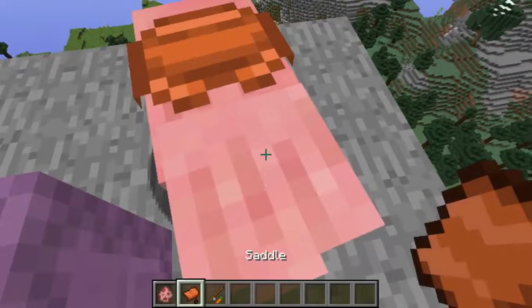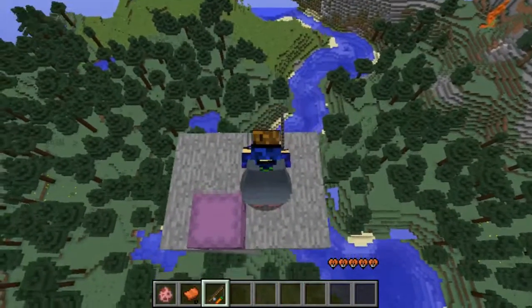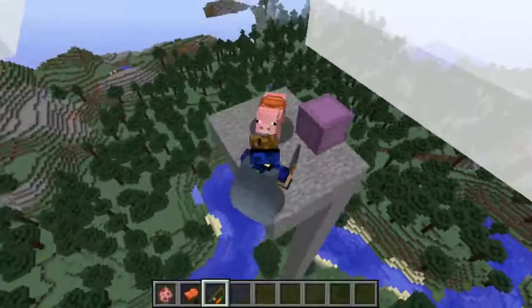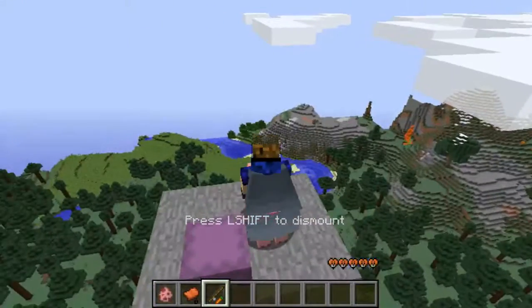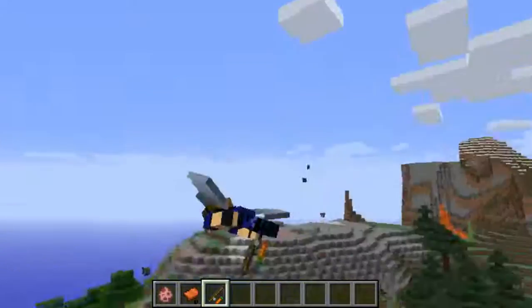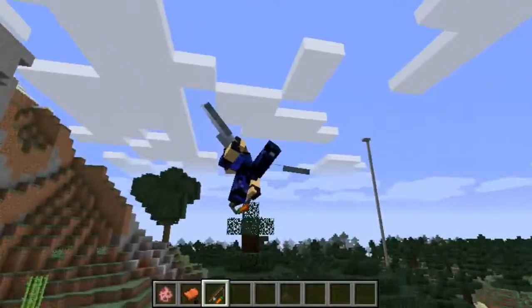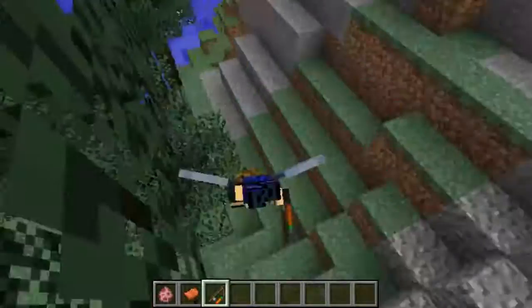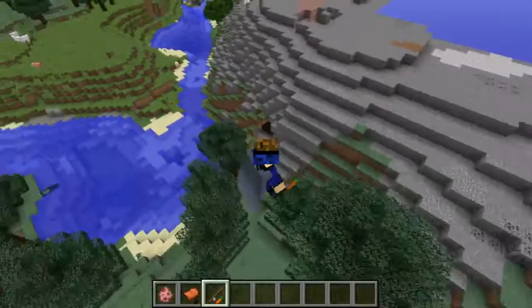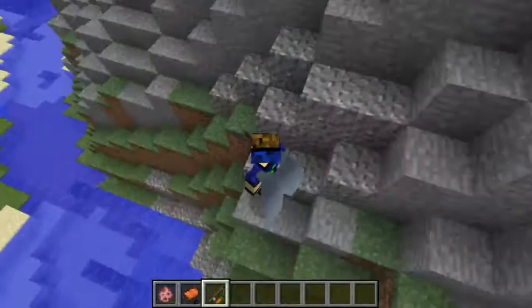So we're going to get a saddle and carrot on a stick, get on the pig, and we have our Elytra. Trying to navigate it — why won't it work? Bad pig. I guess I'm just going to have to glide around like this. This makes you go up. Alright, I'm going to fly up high and fly into that cave down there. No, I didn't do it. That's so dumb of me.